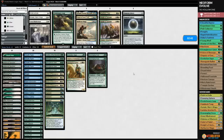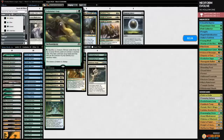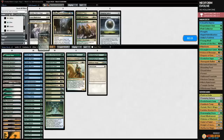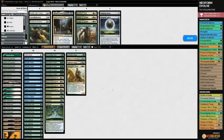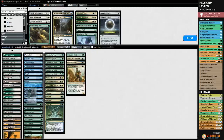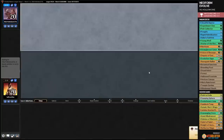We sideboard for game two: Ooze in, Gaddock Teeg in, no Damping Sphere this time, Reflector Mage in, Path to Exile in, Lavinia in to shut down Hollow One. We cut Avatar of the Resolute, one Rapid Hybridization, one Young Wolf, one Experiment One. Game two begins with many Cloudfin Raptors. Opponent plays Grim Lavamancer - that's annoying. We crack Misty Rainforest for Breeding Pool and play Cloudfin Raptor.